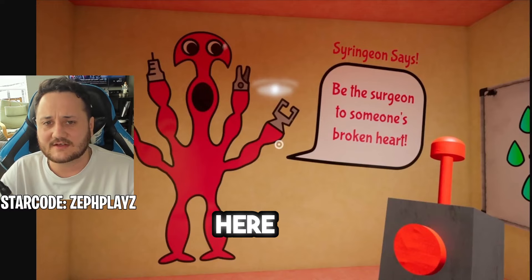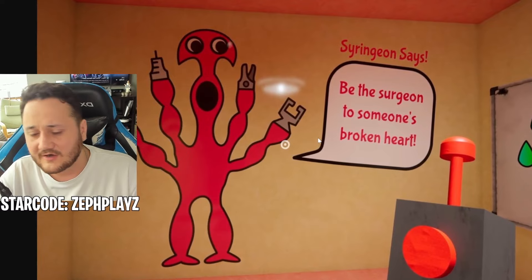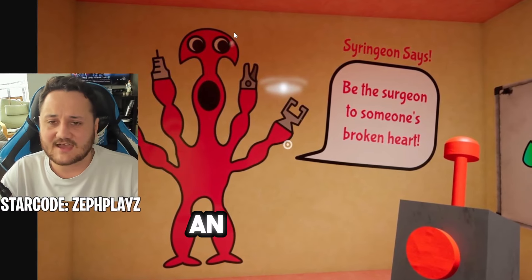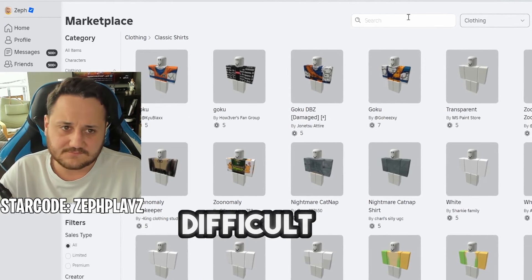For Syringeon here, I'm wondering what we could go for. It's kind of like an octopus, right? Syringeon has like multiple arms or whatever. He kind of looks like an octopus with the head and the legs and just everything, really. So this is going to be kind of difficult to find.